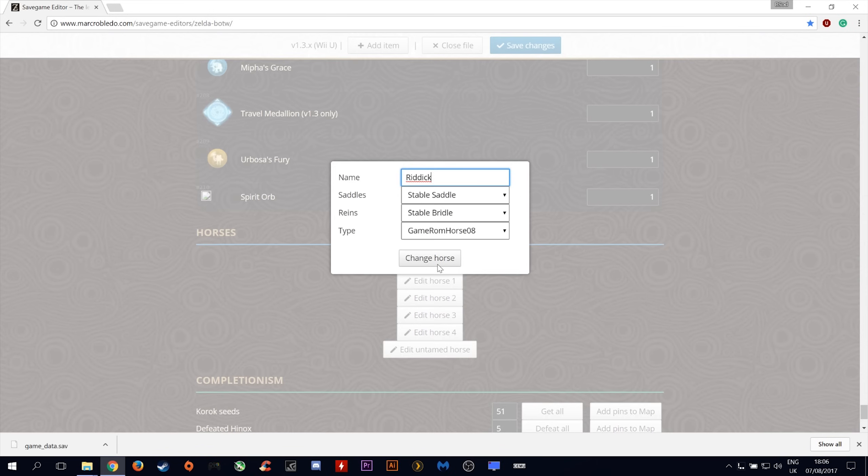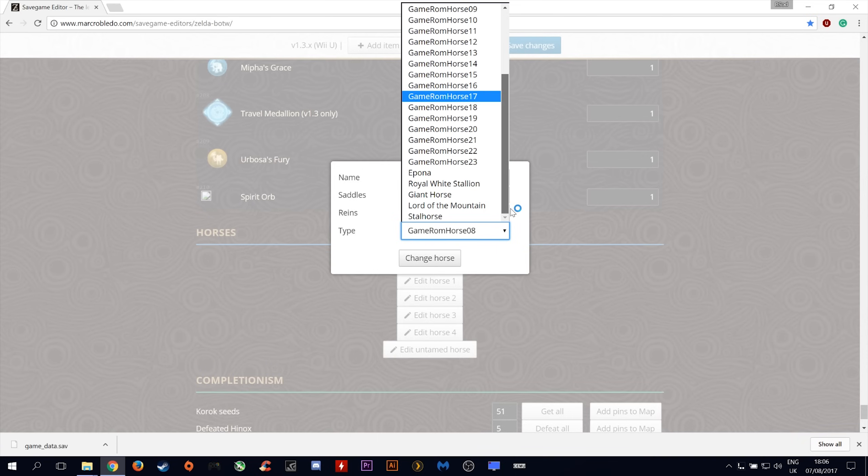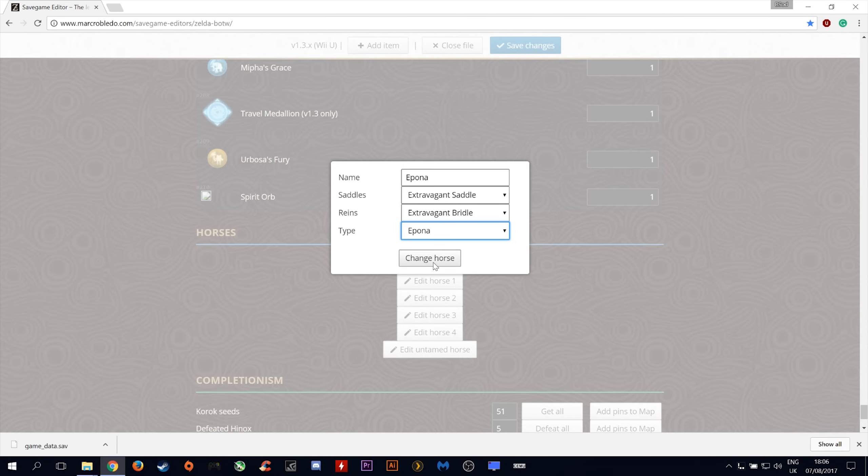If you navigate down to the bottom of this menu, you can also change the name of your horses. Let's change this to Epona as we are going to be adding Epona. You can change the saddles — let's add the extravagant saddle and also the extravagant bridle. Let's now change our horse to Epona, the amiibo item. Click Change Horse and you are done.